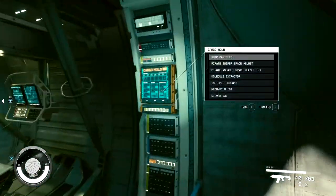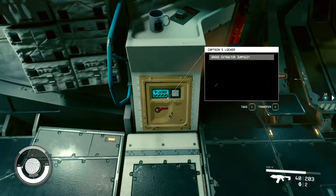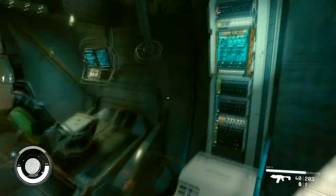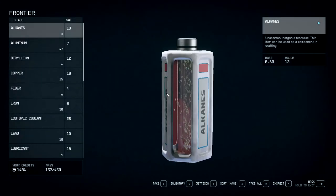Your cargo hold in your very first ship is just to your right, right here. You also have a captain's locker right there for a couple other things, but it doesn't hold very much — only 40 mass. If you go to your cargo hold, you can press R for transfer.